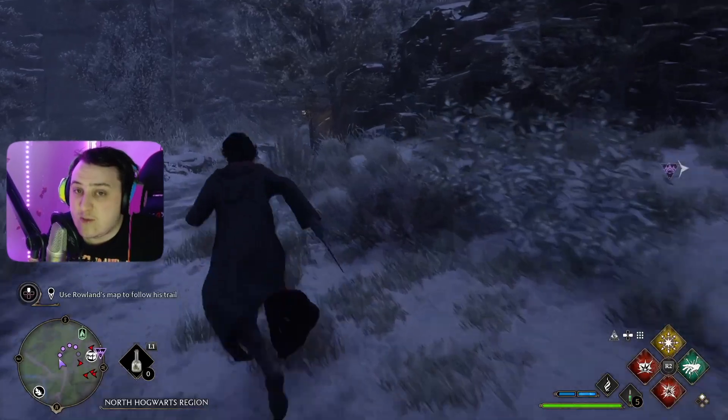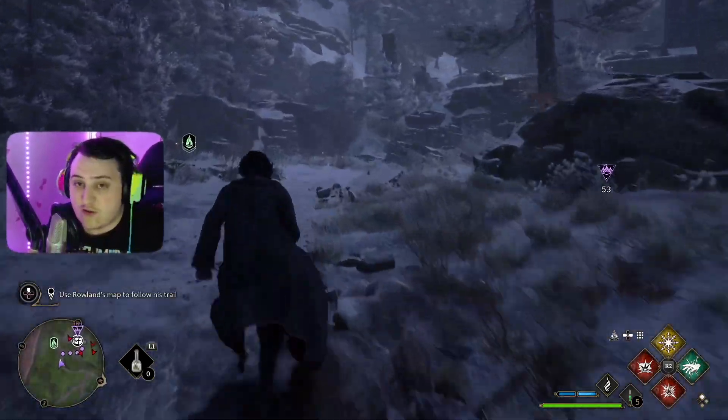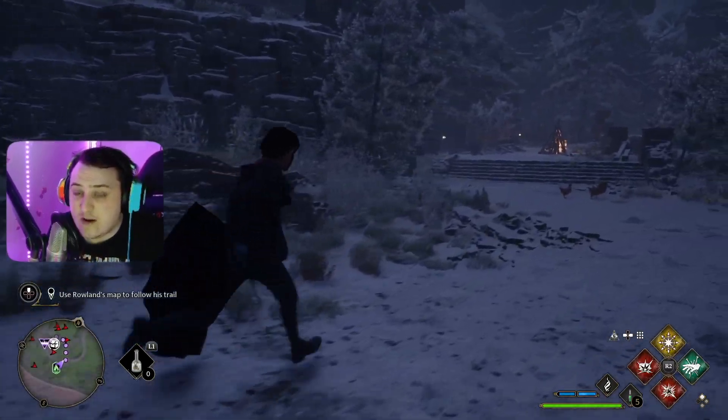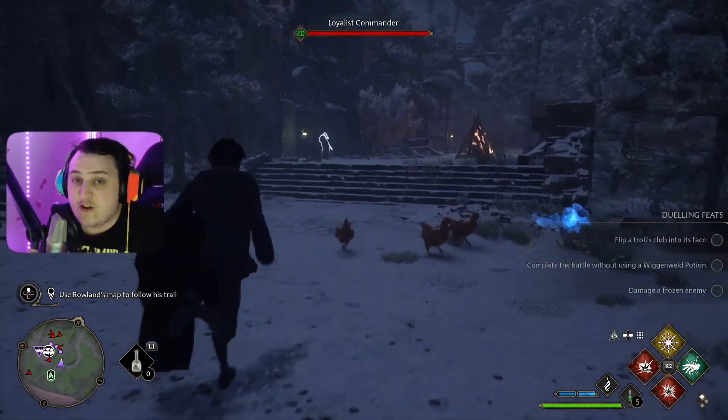Once you get to the end of the path, you're going to be at the fast travel point. You're just going to want to turn around — you'll see this broken down castle here. You're going to want to go in there, fight a bunch of enemies, and finish the mission.